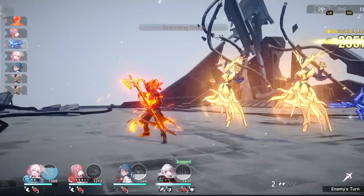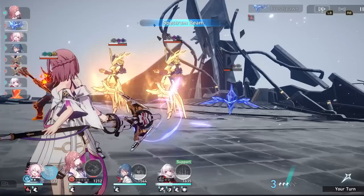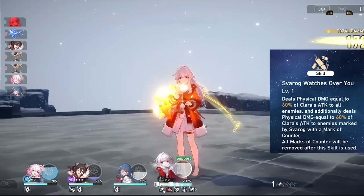Let's start talking about Clara's skills, because this is one of the main things you want to understand when figuring out what she does. The basic attack is just a regular physical damage tap — not really anything special.